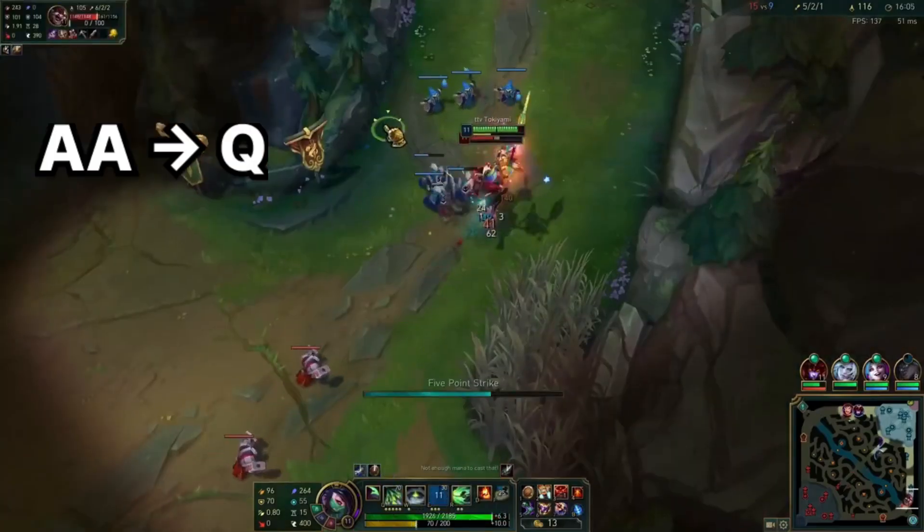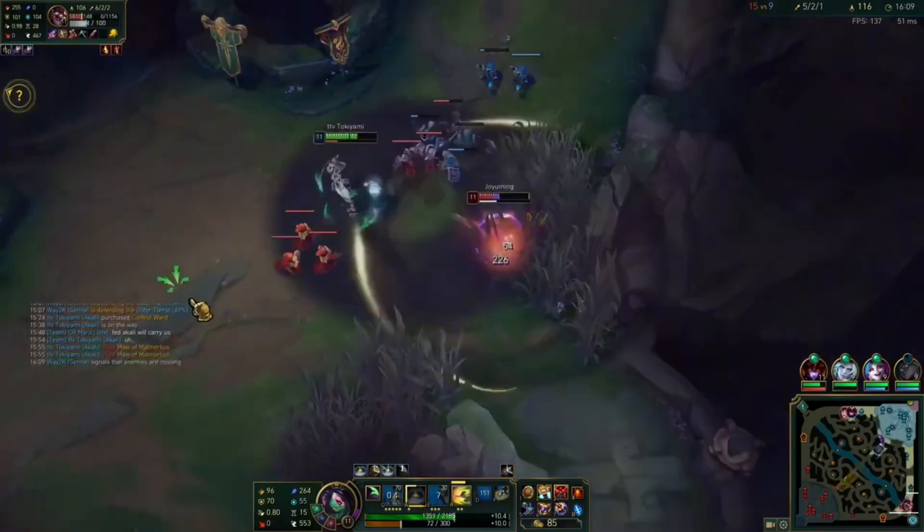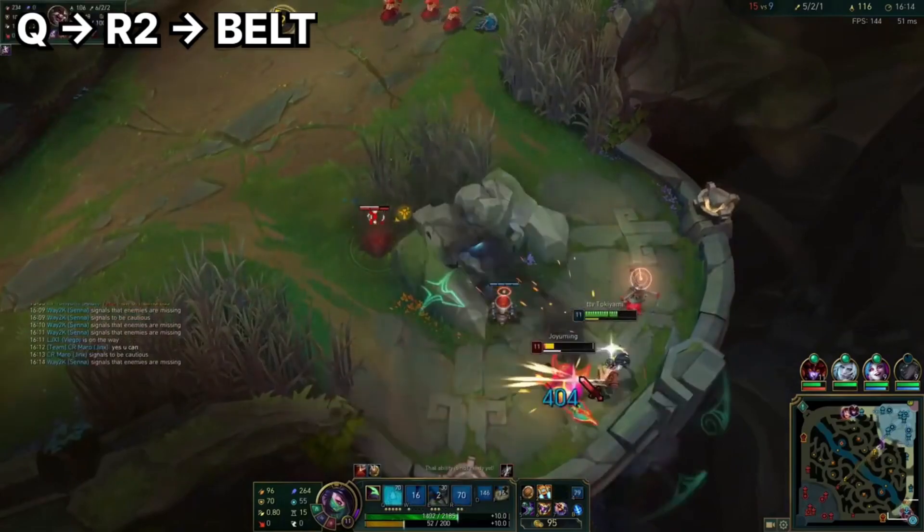Q, E1, E2, Auto-Q, R1, Shroud, Q, and then space him, Q again. And then R2, Protobelt for the kill.